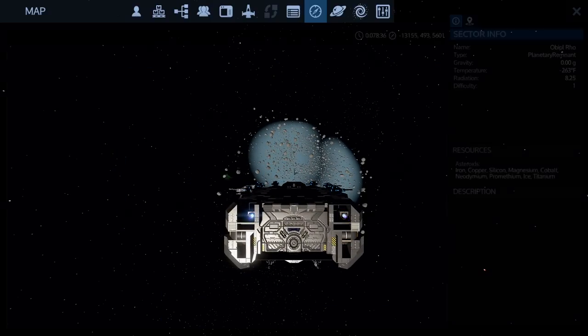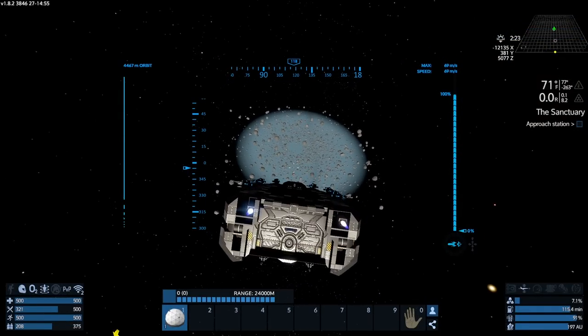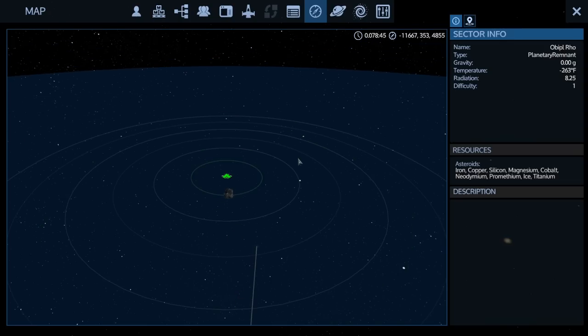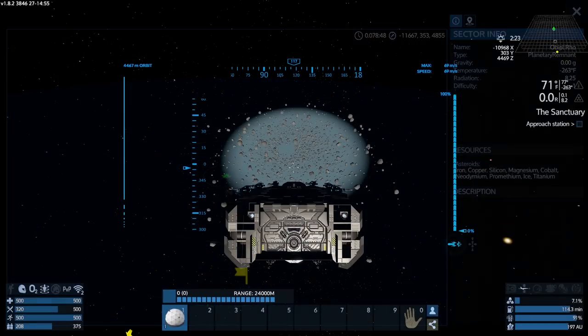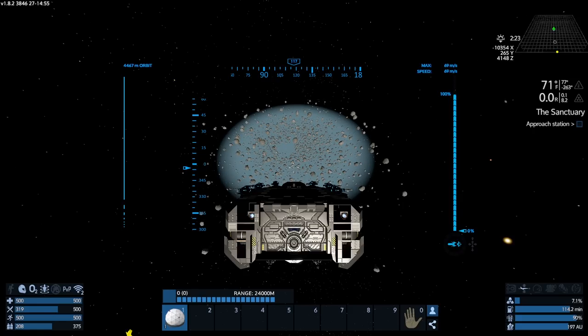I think I mined all the neodymium off that thing - can't really tell because it doesn't have a percentage like the ones on planets do. I'm going to look for ice, magnesium, cobalt, titanium, promethium in the asteroid field. I'll save zycosium and aristrium for next episode. Let me check the asteroid field with the detector - we've got a bunch of ores in there and something floating around over there.